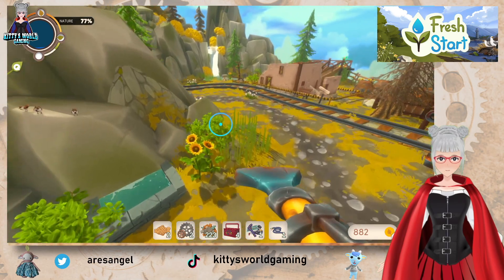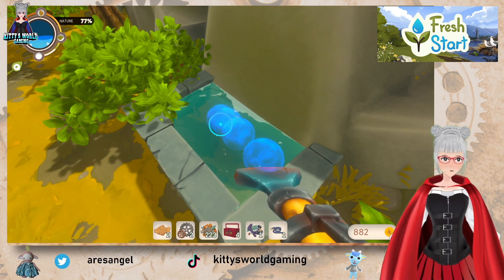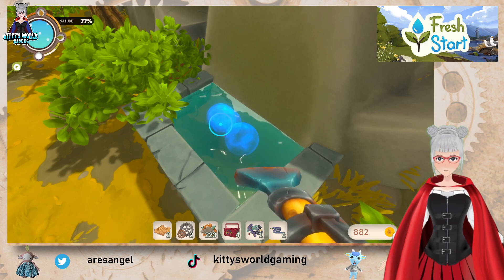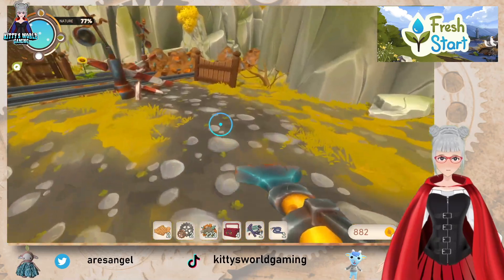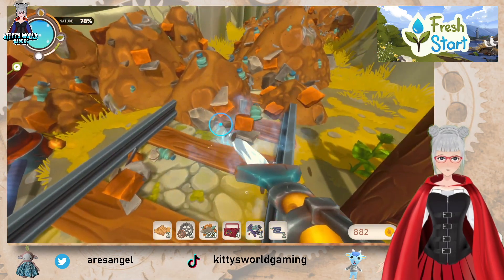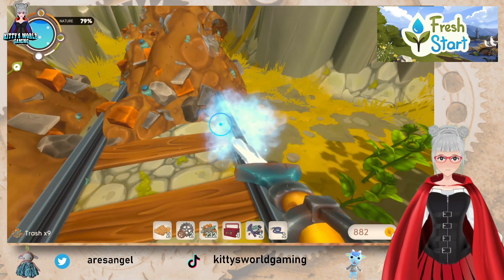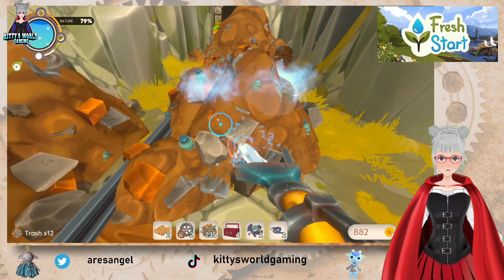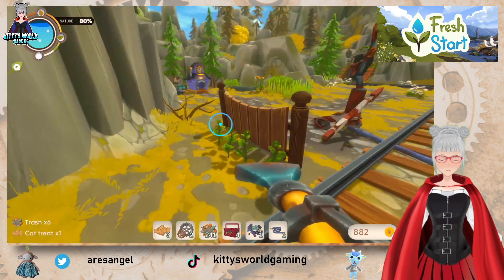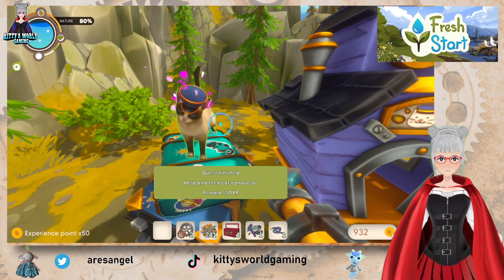My water is almost gone — just enough for the one tree. I guess I have to do a little jump. Let's do some water and find those other things. Oh, there we go. Well, I guess the things I need are somewhere around here. Oh, there is one of them! Let's make one kitty cat happy — help, I feed the cat conductor!